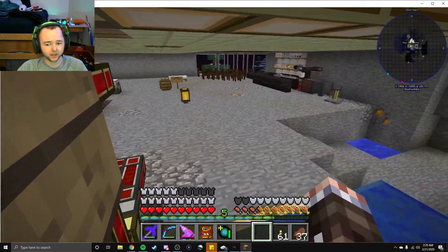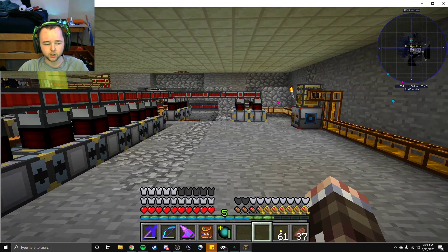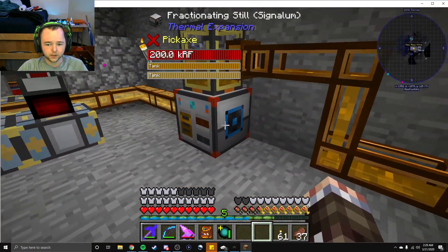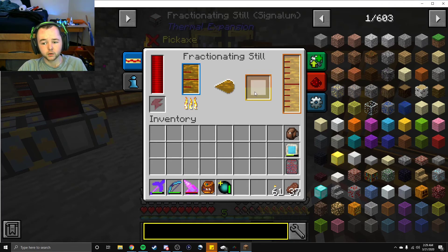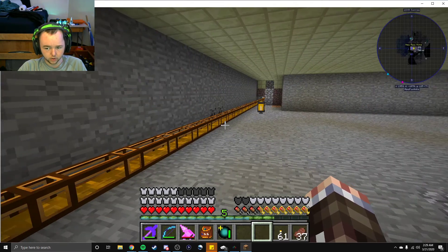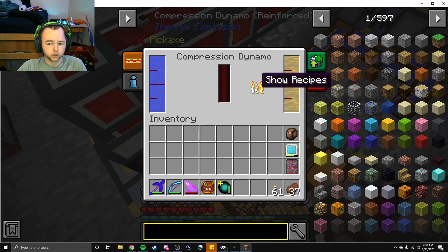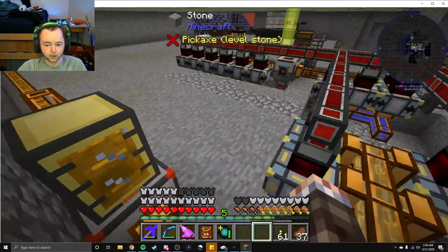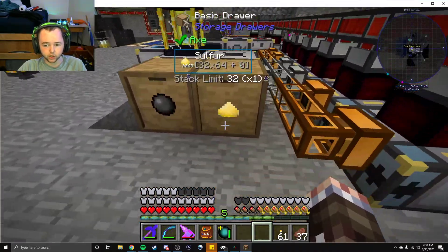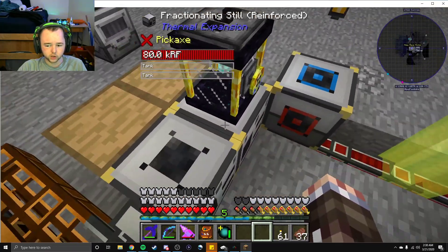We got to the point where I personally made a pattern for a torch because I wanted everything automated. This floor is our power floor - the one floor I focused nothing on. I haven't touched or looked at a single thing in here. Watching it, the tree oil becomes resin - tree oil is what makes the power with water, even though it doesn't look like we're using it at this moment. We may have some generators on lower floors.